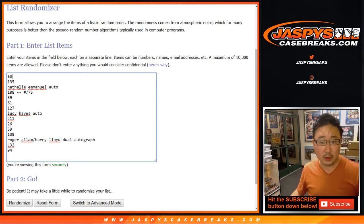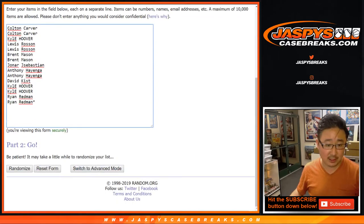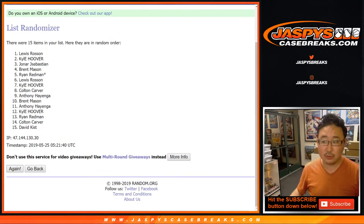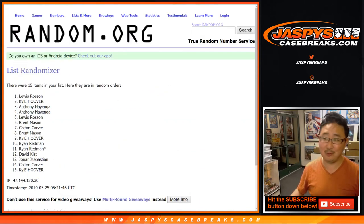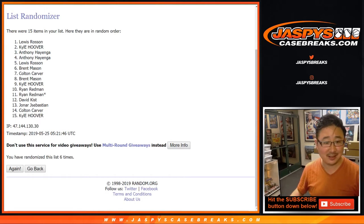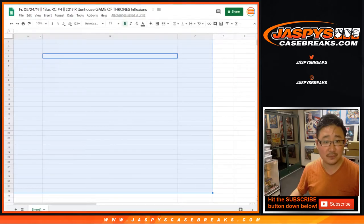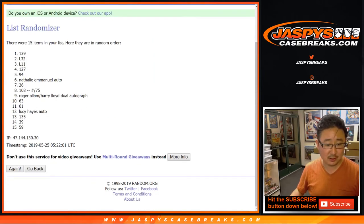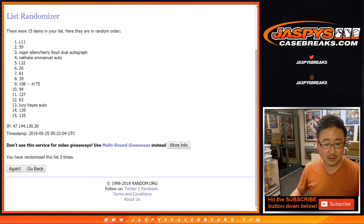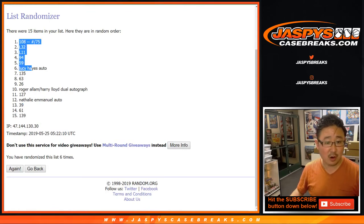Good luck, you guys. Let's roll the dice. Let's randomize each list — 5 and a 1, six times. Your names first: 1, 2, 3, 4, 5, and a 1. Lewis down to Kyle after six times. And 5 and a 1, six times for the cards: 1, 2, 3, 4, 5, and a 1. Good luck. After six, we've got card 108 down to card 139, with the autographs in between.